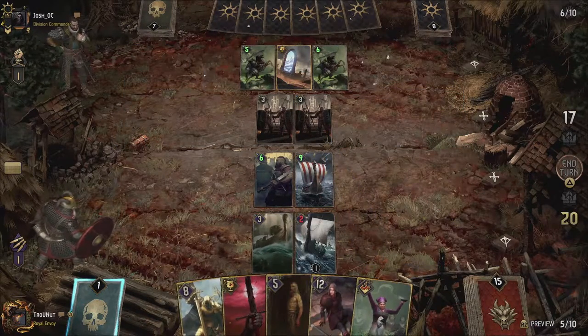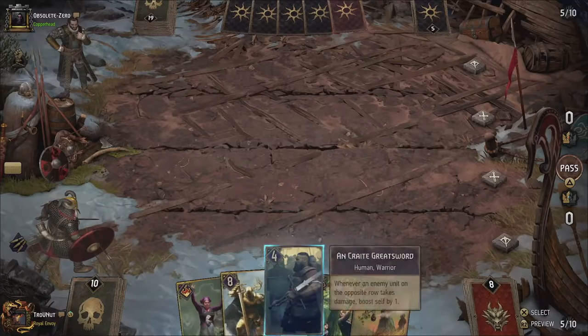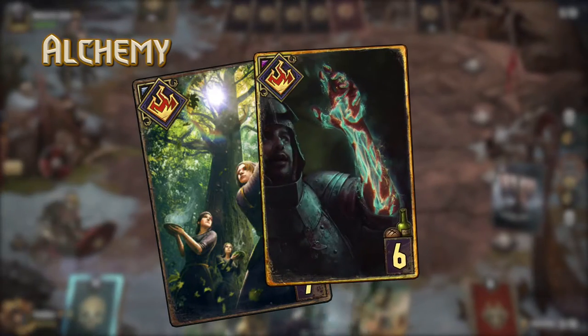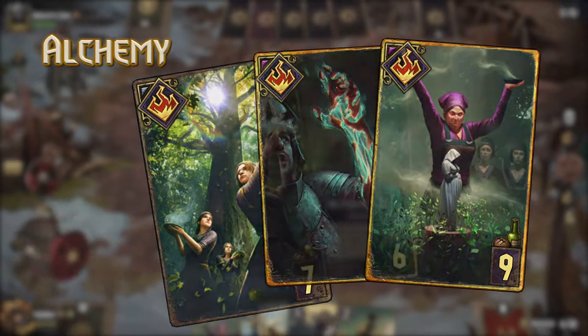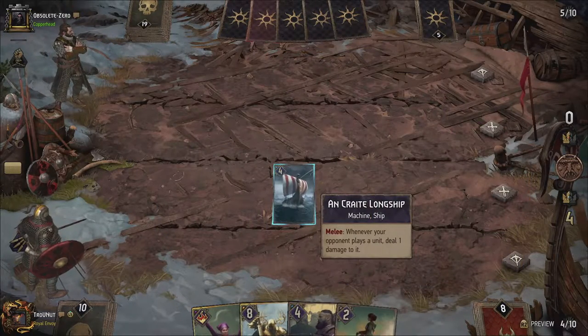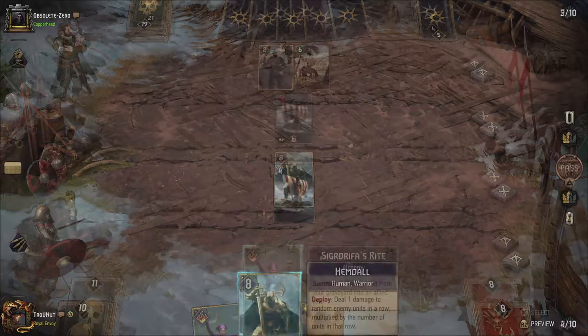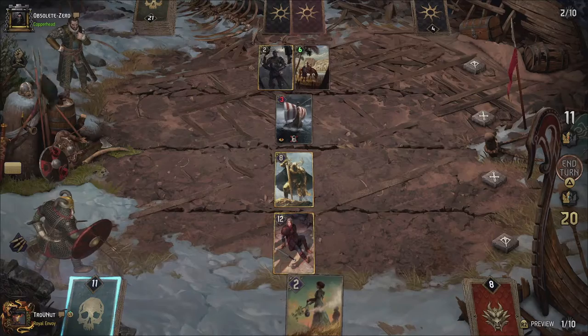The next aspect of this deck included in the latest patch is a buff to alchemy. A few cards received the alchemy tag — mainly Freya's Blessing, Restore, and Sigridrifa's Rite. Freya's Blessing allows you to play a Bronze Skellige unit from your graveyard, also triggering the deploy abilities of that unit again in the process. Sigridrifa's Rite allows you to do the same with golden cards, but summons rather than places the revived unit.